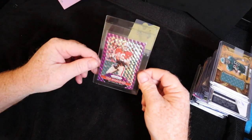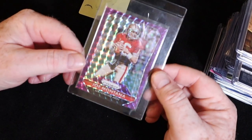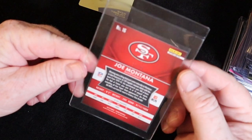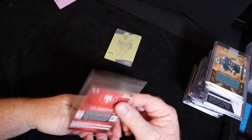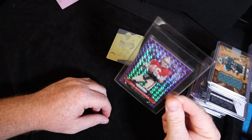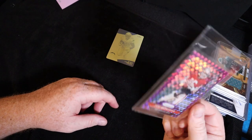Probably the best card in the entire lot — maybe with the Urlacher one-of-one — is Joe Montana 2015 purple prism, numbered 17 of 50. It's just one off his jersey number — wish it was 16 of 50. But it's a Joe Montana numbered to 50 in a 2015 Prism, so I'm going to look that one over. It might be grade-worthy — out of all of them it might be the one worth sending in to get graded.